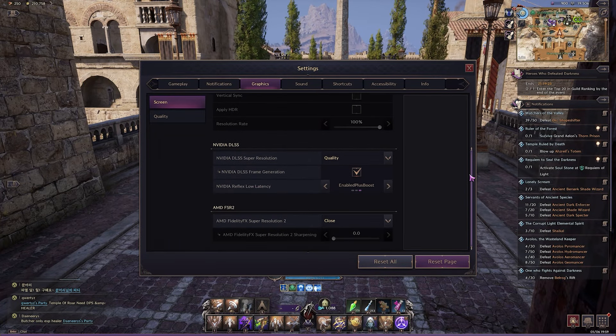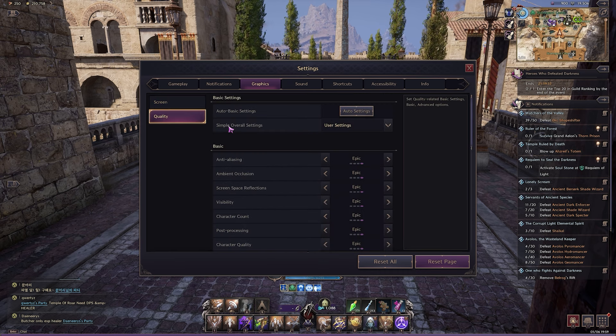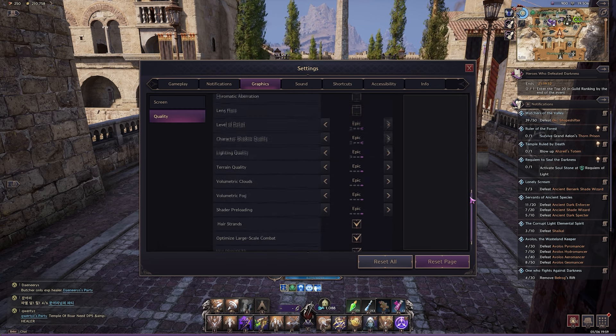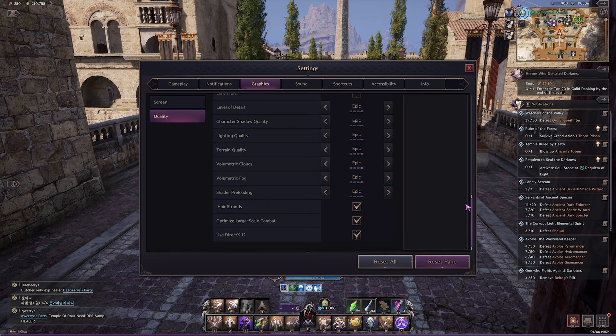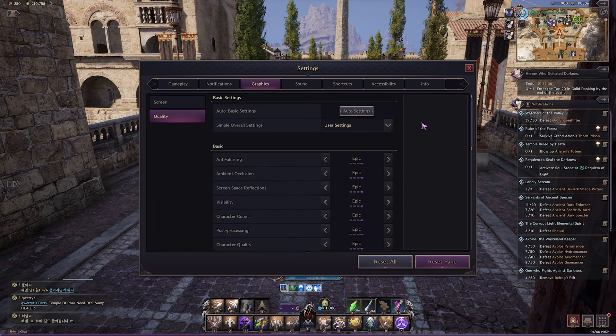Throne and Liberty has a lot of graphical options, keybinds and various other settings like targeting options and editing HUD. Use this time to familiarize yourself with everything — adjust graphics, keybinds and HUD size to your liking and export these settings onto your PC so you don't have to redo them on release.